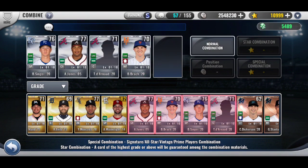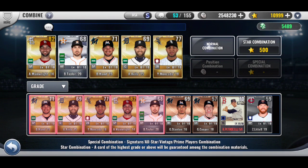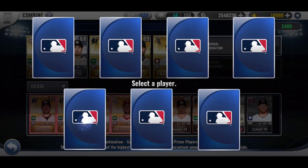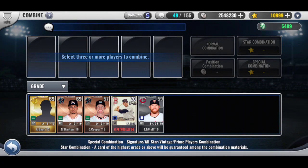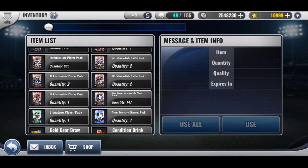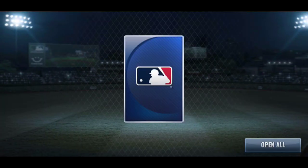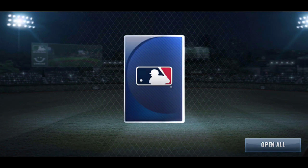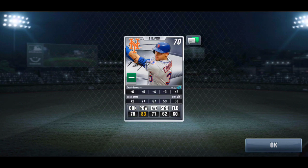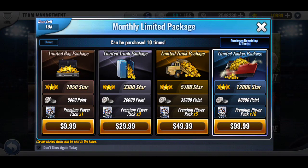If anyone was wondering, the odds of pulling a diamond from a regular signature pack are 5%, so pulling a team sig diamond is very low. Now let's open up the signature pack — and it's a silver, so that does not help me much.